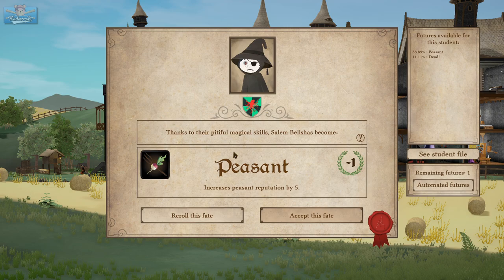Salem has become a peasant, and your only possible futures were peasant or dead. That seems so rude — like the kid in school where they're like, you're either going to be a peasant or end up dead. There's no point in me even re-rolling that. Minus one prestige, but we do get increased peasant reputation.